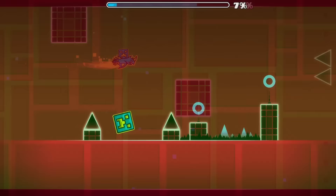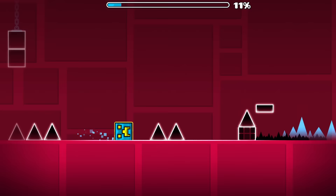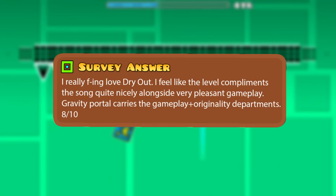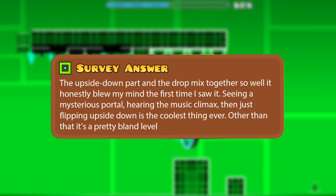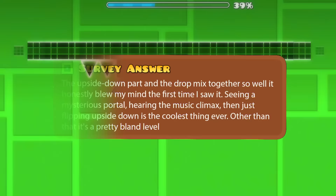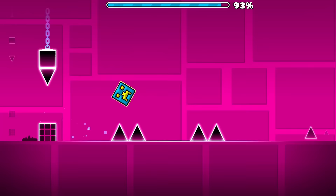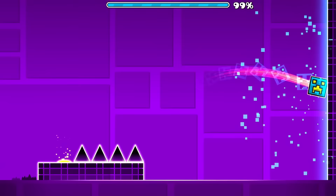There are some of you who stated that you really love this level. One player said: 'I really love Dry Out — the level complements the song quite nicely alongside very pleasant gameplay. Gravity portals carry the gameplay and originality departments.' Another said: 'The upside down part and the drop mixed together so well, it honestly blew my mind the first time — seeing a mysterious portal, hearing the music climax, then just flipping upside down is the coolest thing ever. Other than that, it's a pretty bland level.' The originality score definitely comes from the upside down section, but the lack of complexity and variation in surrounding sections turns Dry Out into a rather bland level. Definitely not the worst of the bunch, but its issues land it in the bottom half.